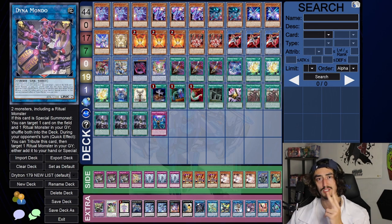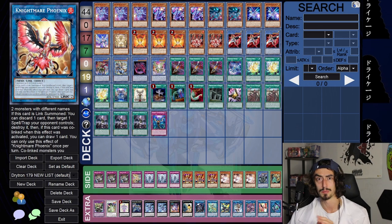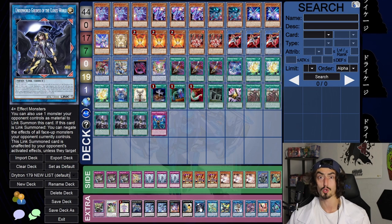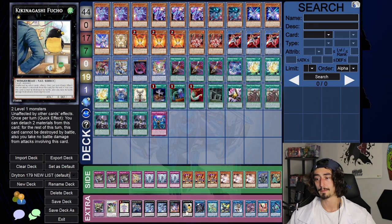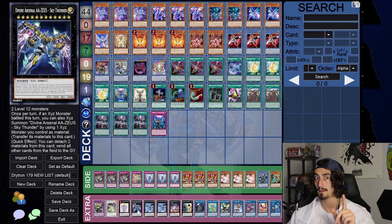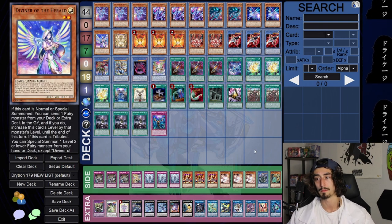Looking at the extra deck real quick — you can see the staples. I'd like to have more room for a second copy of Dynamondo but right now it's a little tricky; don't know if I want to cut the Nightmare Phoenix. Underworld Goddess is quite important for outing Noir or any other tricky boss monsters — we saw how helpful it was in the Unchained matchup. We've also got our X-Saber lineup, Fuco — great card in case you get trolled — and the Zeus, big board clear boy, you have to play it. Beatrice is essential, and these are your two targets for the one copy of Diviner we play in the main. That is the quick-hit version of this deck profile.